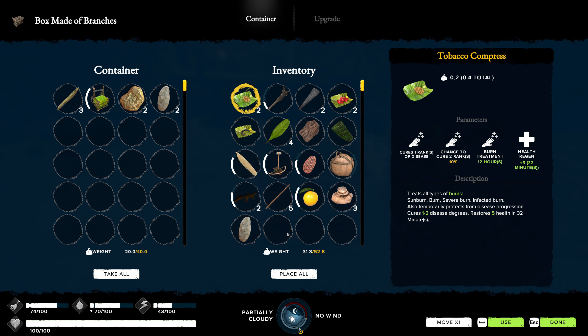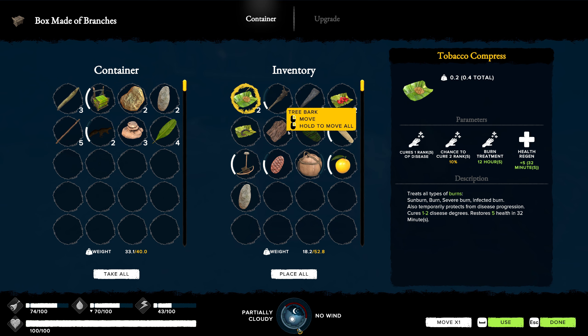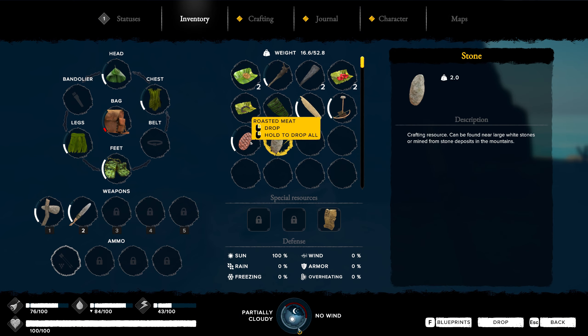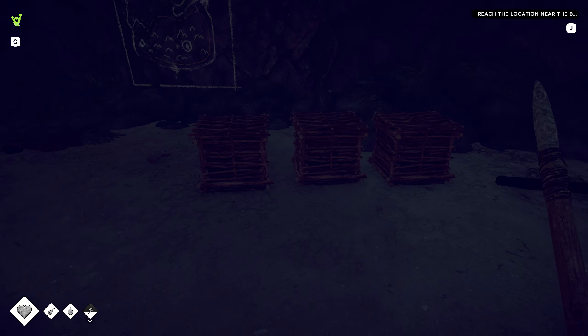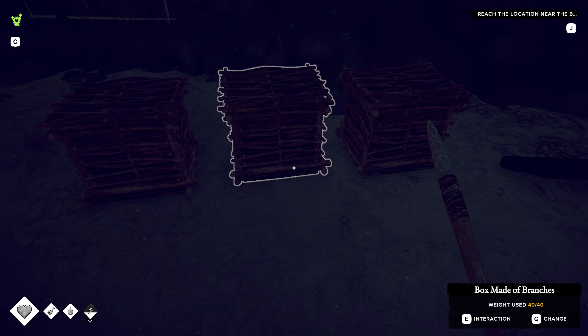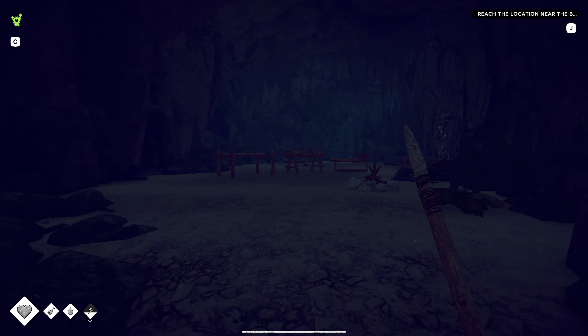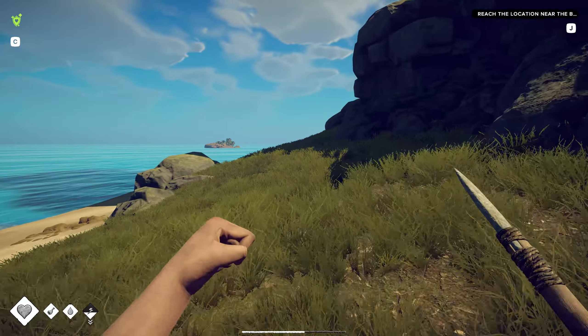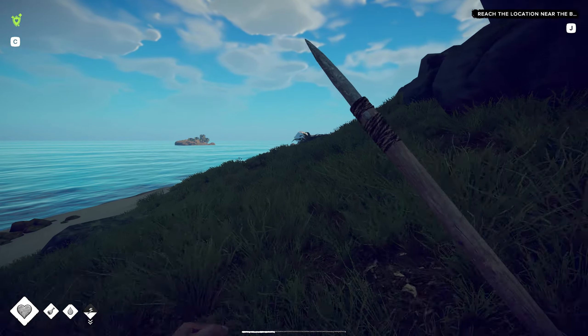We'll go ahead and eat that. We'll leave all these. We're taking all of our medical stuff with us just in case. Eat you. And it looks like we can upgrade these later - to a protective box, better preservation of food items. That's not too bad. I thought I was going to upgrade to a large one but that's even better - we'll have to make one of those for our food items here soon. I want to go back and grab those other logs seeing as how we got them cut down. We'll come back and do a little bit of crafting.